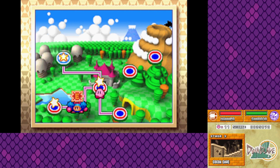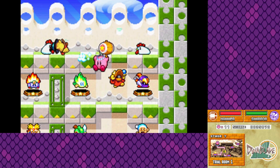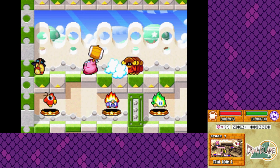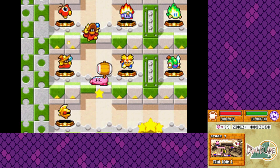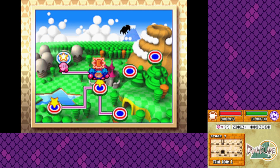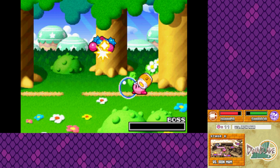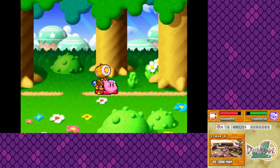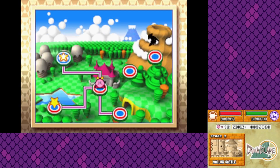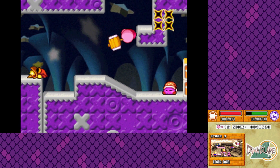We got an extra area — there's an enemy here, and if we run into that enemy they'll fight us. We get to choose whatever ability we want from the game — we have ninja, fire, plasma, hammer, beam, mirror, fighter, sword, cutter, and bomb. So we have quite a few options, not every option though. That's Iron Mom, by the way.